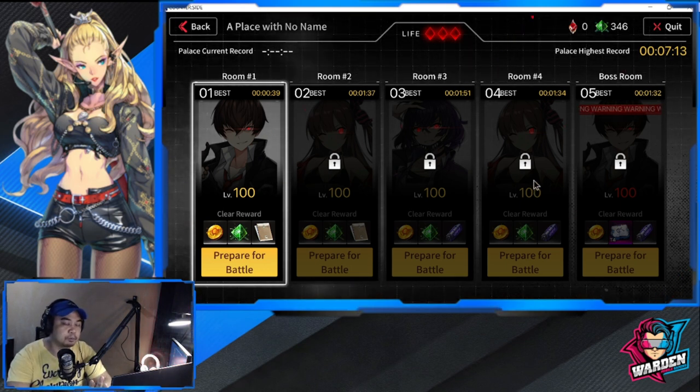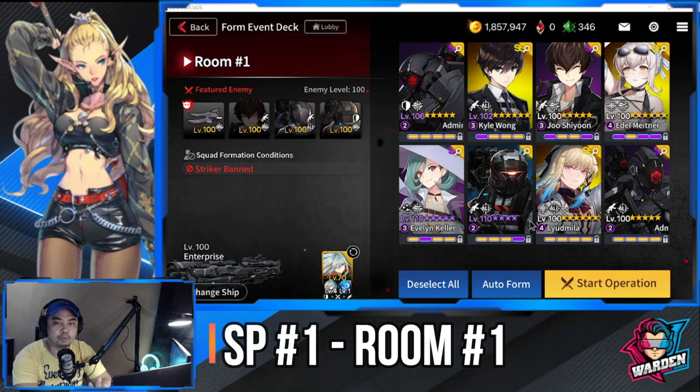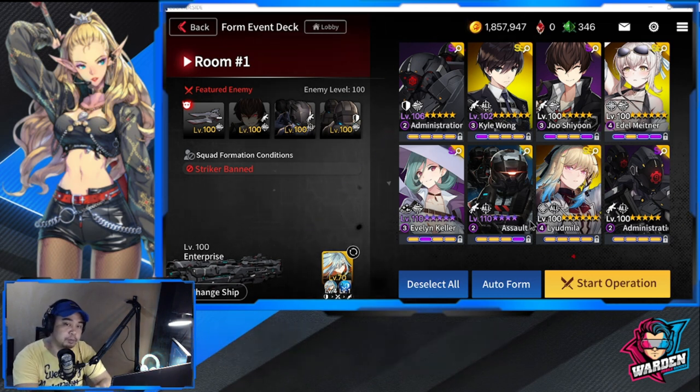Let's go through the battle preparations for Room 1. Strikers will be banned for this one, and the key to winning this stage is Ju Shiyun, because you need to counter his darker self. For your defender I'm bringing Admin Shieldman, but you have the option of bringing Irie Alford or Stronghold. For rangers I'm bringing Kyle and Ju Shiyun, and Admin Rifleman.